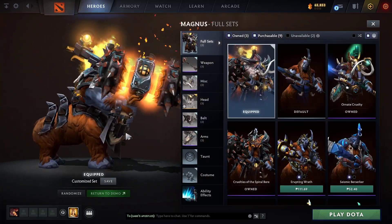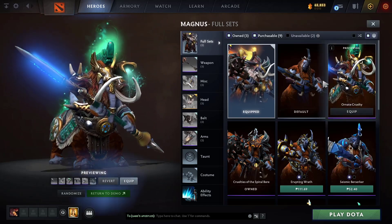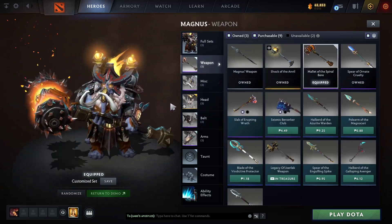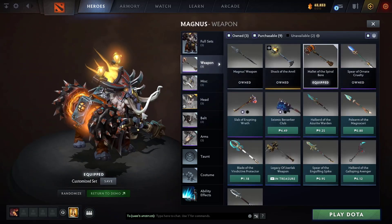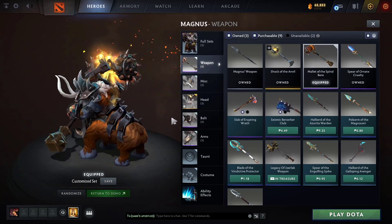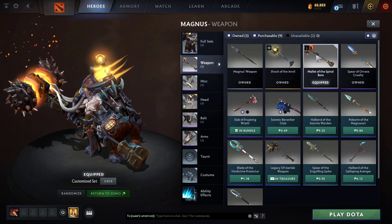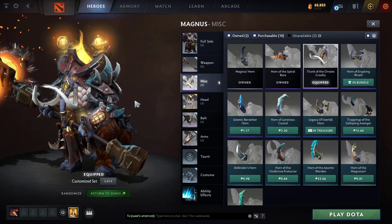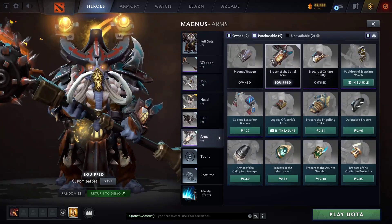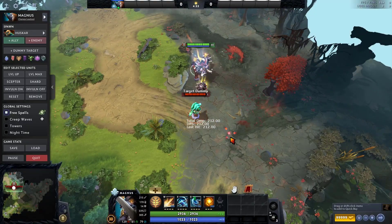Next up is Magnus, mixed with Collector's Cache and a Dota Plus item. The weapon is Collector's Cache, misc is from Dota Plus, head is immortal, belt is Collector's Cache, and arms are from Collector's Cache as well. I can switch to an immortal weapon but the Collector's Cache one is better because it's really big — it looks busted.